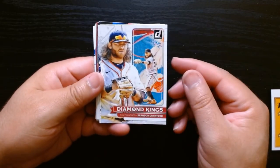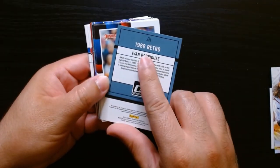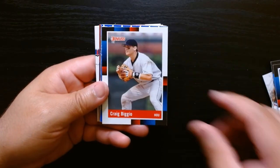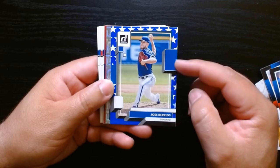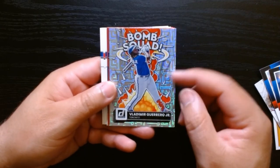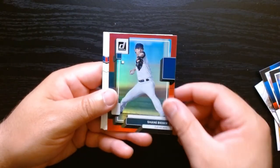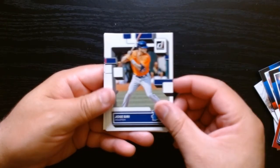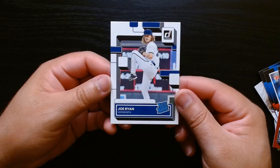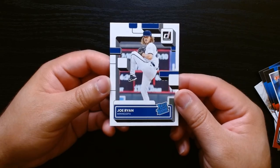These were the Diamond Kings from Donruss - Giancarlo. These are the 1988 retros: Pudge, Brandon Belt, Wisdom, Arenado, Biggio. And then this Jose Burrios with the stars parallel. This Bomb Squad is actually pretty cool - I'll check to see if they're all like this. These are some of the rated rookies with the red parallels - got a little shine on them. Joe Ryan definitely being the better of the rated rookies. So that was an opening of baseball value packs that I got online - hope you guys enjoyed it, see you next time, take care!